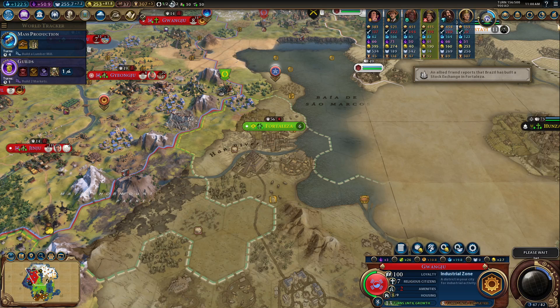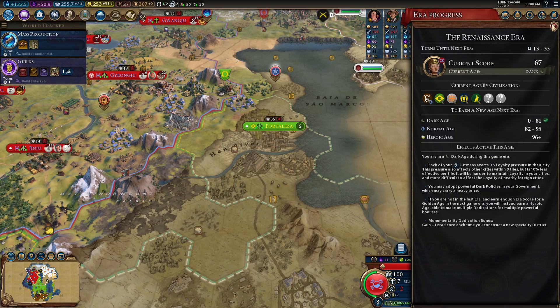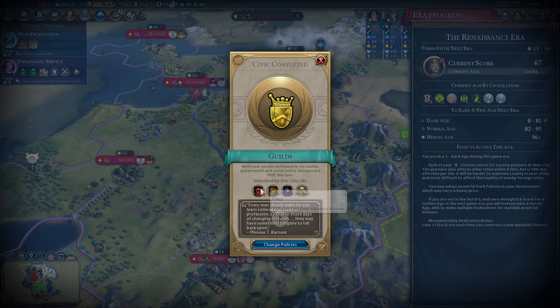Brazil is in a dark age. We are 13 turns away from getting into another dark age, unfortunately. It's been a little difficult for us to be able to come back from that — there's just not very much we can do.